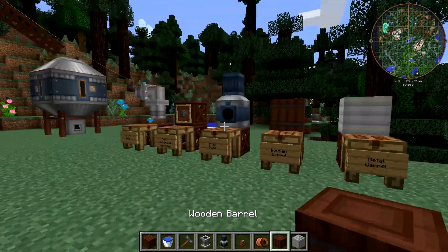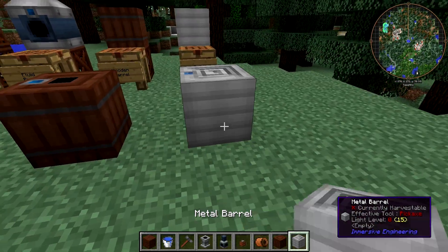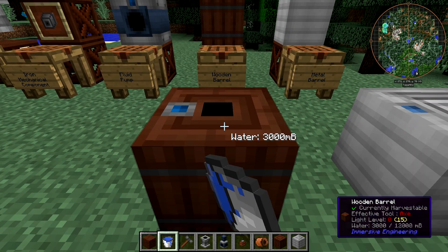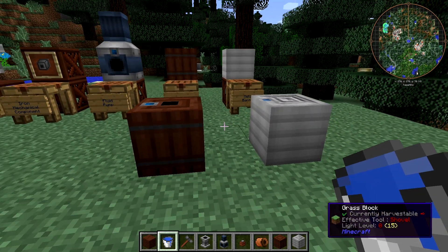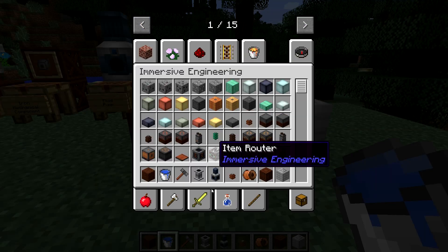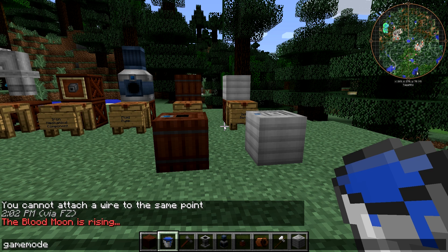Let me place these two barrels down and show what I'm talking about. If I right click this with some water, it can store 12,000 millibuckets of water - and the same for this one. Both store 12,000 millibuckets.